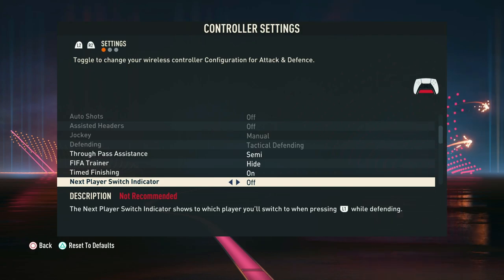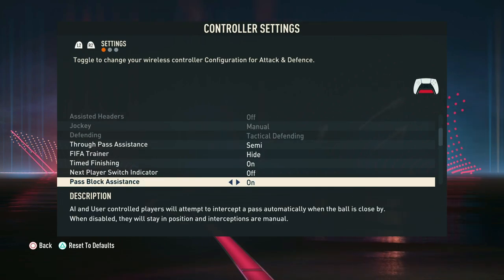The next player switch indicator shows a little gray icon above the nearest player to indicate who you'll switch to next if you press L1 at that given moment. This is just a visual thing, so we prefer to turn this off.